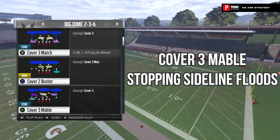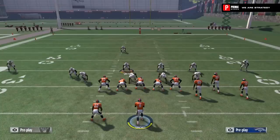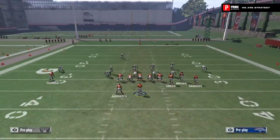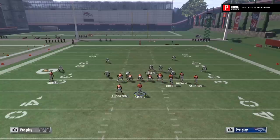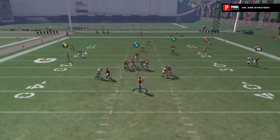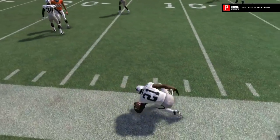In previous years of Madden, you couldn't feel comfortable on third and long being on defense because you knew there was a good chance that your opponent was going to throw a corner to the wide side of the field. The purple zones in the game just did not play the corners like you would want them to. This year, however, they've done a much better job with zone coverages and adding zone concepts and rules to the plays — namely, this concept known as Cover 3 Mabel.